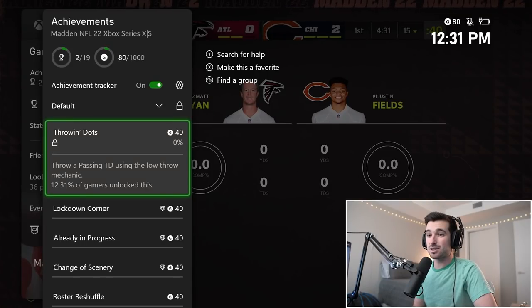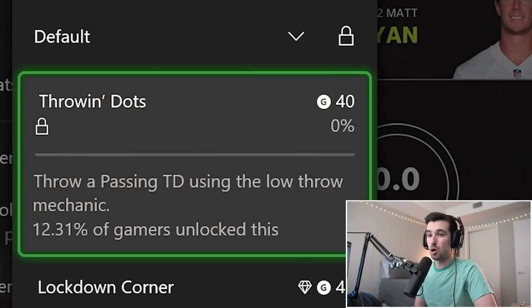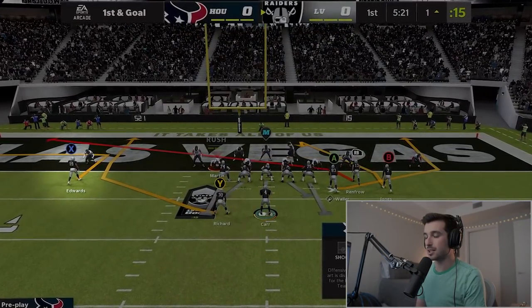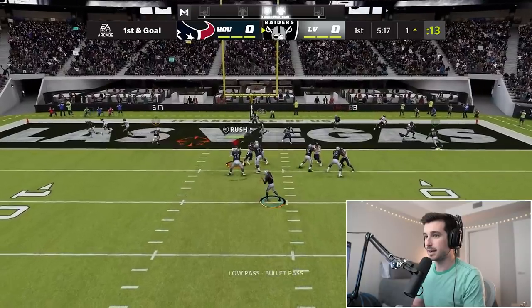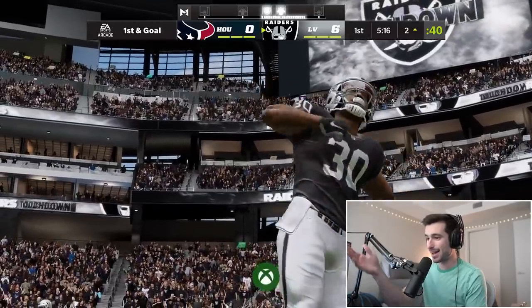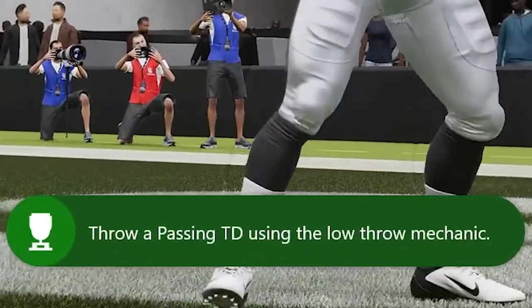Our next achievement is Throwing Dots: throw a passing touchdown using the low throw mechanic. All I need to do is put Edwards on an out route and we should have an easy low touchdown to Rashard. Low pass using the left trigger for the touchdown — there it is. Another 40 gamerscore — Throwing Dots.